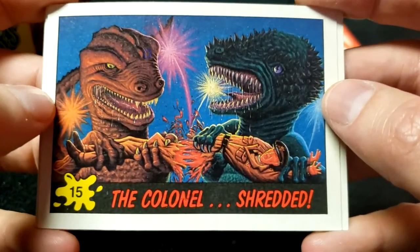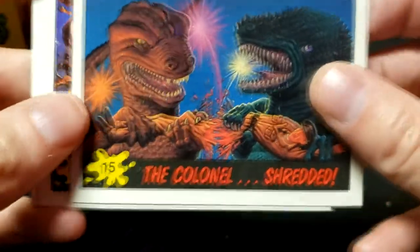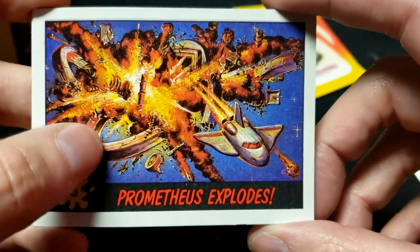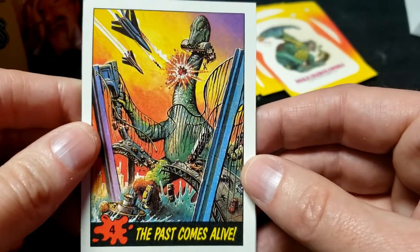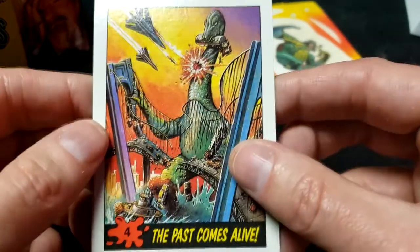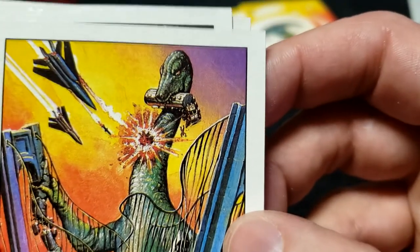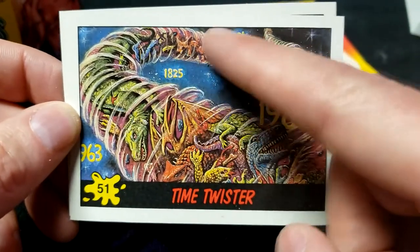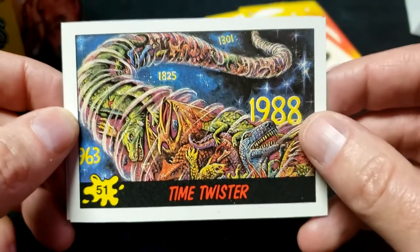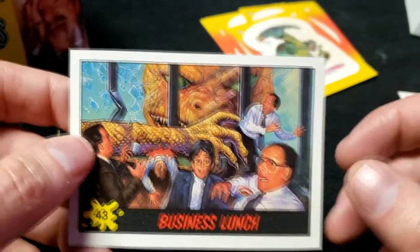The Colonel Shredded — more so ripped in half. Those are some awesome looking dinos, I particularly like this one. Number 15. Prometheus Explodes — that must be the name of the space station, and it's not doing so hot. The Past Comes Alive — the jets are attacking, a giant dino is destroying what appears to be the Golden Gate Bridge. There's always someone falling from a great height. Time Twister, number 51: 1988, 1825, 1301 — they're being sucked back through time. Number 43, Business Lunch.